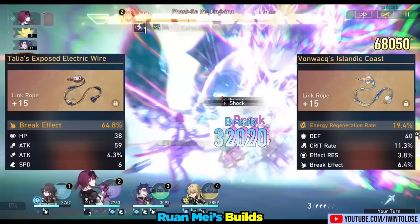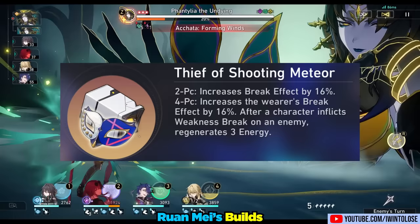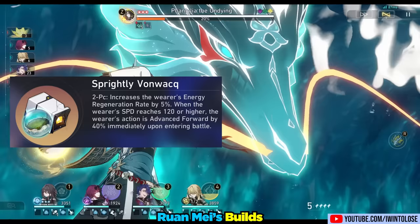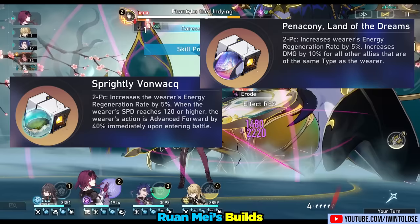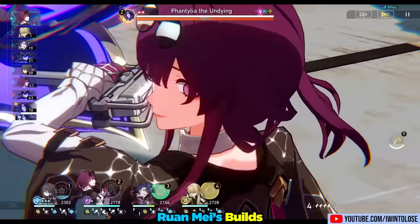For the four-piece relic set, regardless of which build you go with, I recommend the four-piece Thief of Shooting Meteor. This set provides 32% break effect, which is very helpful for reaching the 180 break effect goal. For the two-piece set, you have three main options: the Von Wax, Penicone, and Talia. The Von Wax and Penicone both enable consistent three-turn ultimates when paired with Super Imposition 5 Memories of the Past. The Von Wax also allows you to effectively always move first, enabling a turn-one ultimate in Memory of Chaos to buff your DPS's first attack cycle.